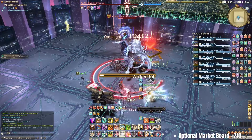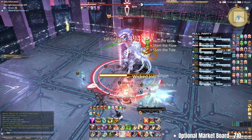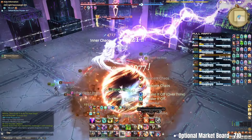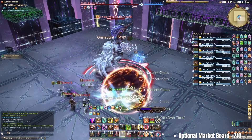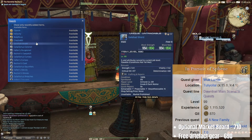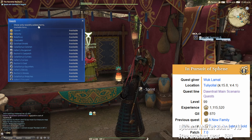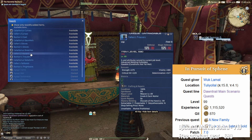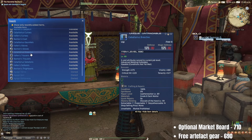Putting the gil route to one side, the options for gear currently are as follows. The first is actually obtainable at level 99 — don't forget that after the level 99 MSQ quest 'In Pursuit of Sphine', you can get free item level 690 weapons and left-side gear from Amuunti in Tuliyollal for all your jobs.